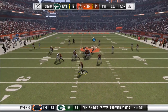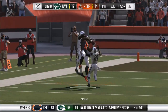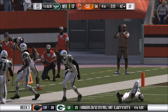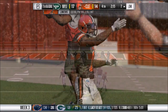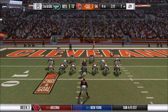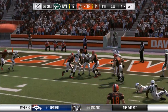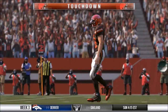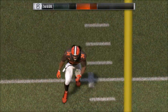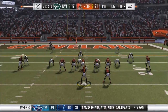4th quarter, 2:30 to go — critical situation. We need to score on this drive. We just throw it up to Terrell Pryor in double coverage and he makes the catch. Then Isaiah Crowell does what he does best, getting into the end zone from less than 10 yards out. The Browns take the lead 21-17.